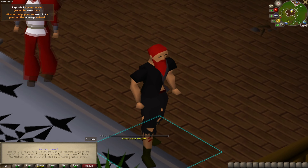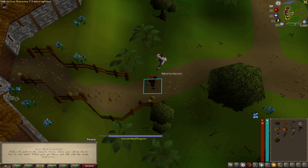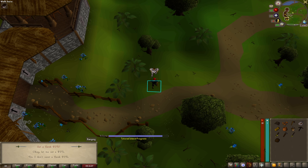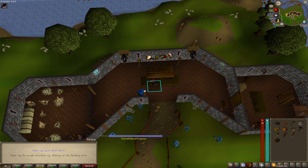I'm gonna get through all the tutorial and stuff — I will be back. All right, I lied a little bit. We have to set ourselves as an Iron Man, so we've got to talk to the Iron Man tutor here. Tell me about Iron Man. I'd like to change my Iron Man mode. Okay, I need to set a bank pin. I'm pretty sure we got it all set up right. So I'm gonna finish up Tutorial Island then I'll see you guys in a few.